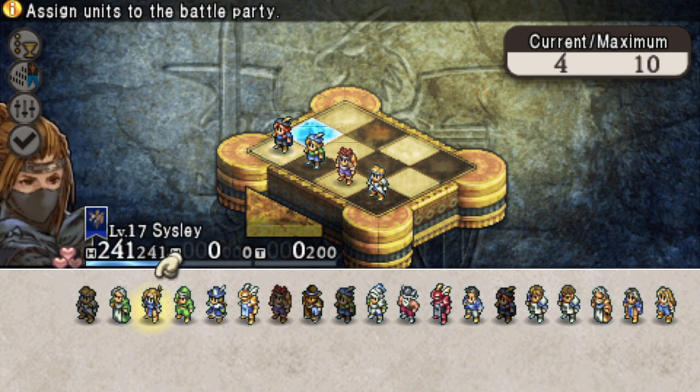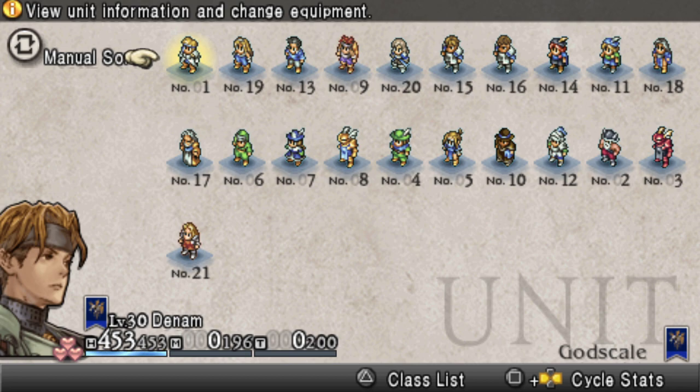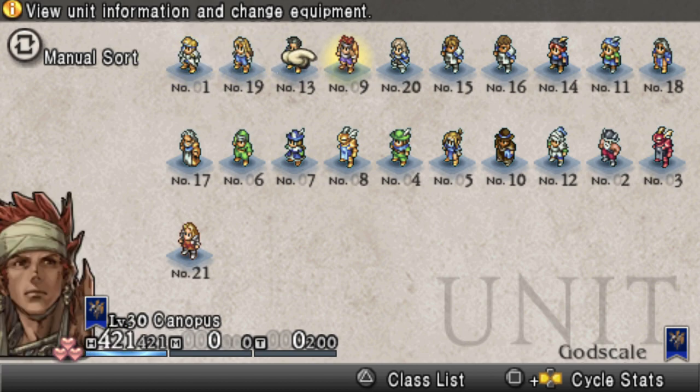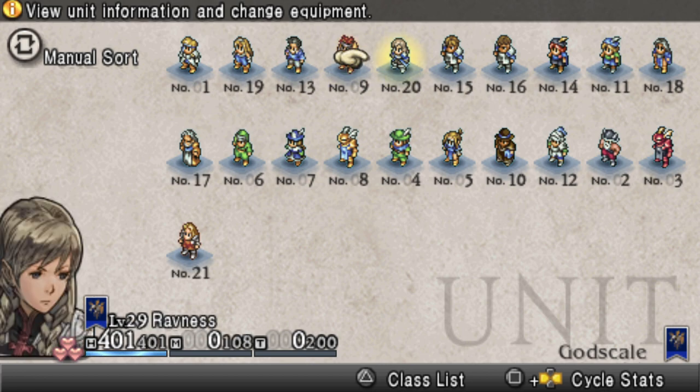This is the final part in the main story, so I do recommend having a party that is well leveled. High 20s and a few level 30s should be more than enough to beat the final boss, and I also suggest having another save file just in case things go south.